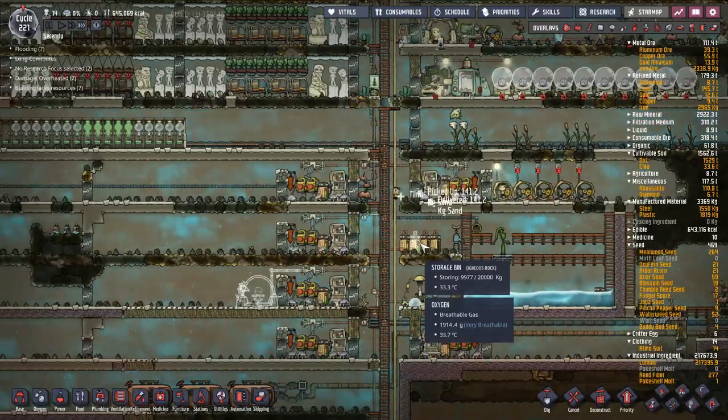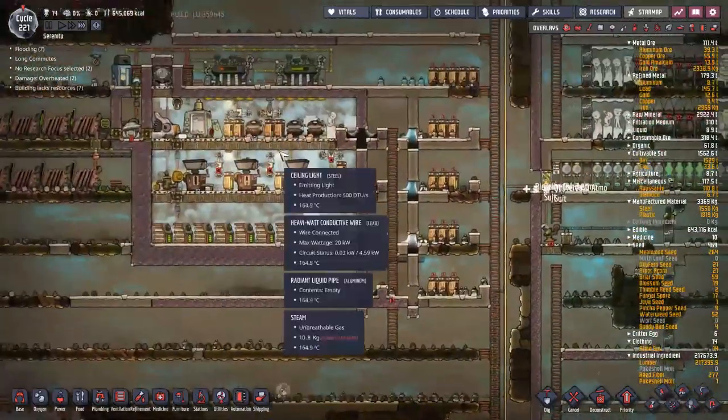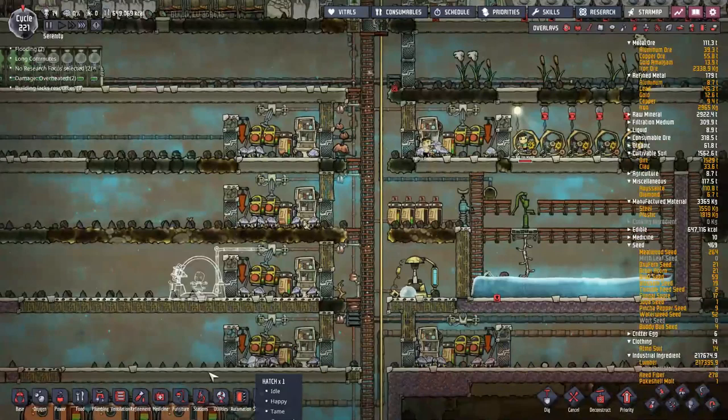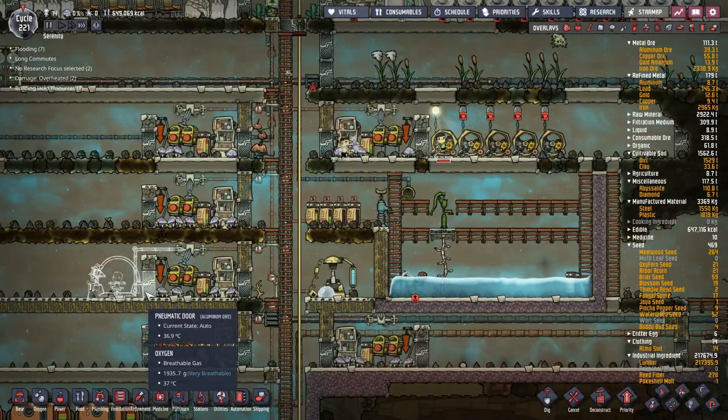We're back with a little bit of Oxygen Not Included. Last episode we got our industrial sauna up and running. Now I want to use all of that refined metal and all the resources I've acquired to automate this hatch farming and make an automated evolution chamber for all these hatches.